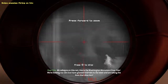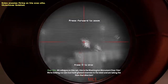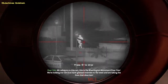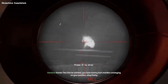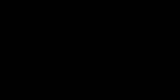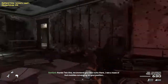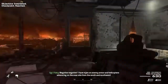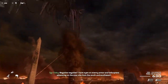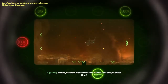All call signs on this net, this is the Washington Monument evac site. We're holding our own but have blast enemies to the west and are taking fire from that. You have enemy foot mobiles converging on your position — stay frosty. Negative, I have eyes on enemy armor and helicopters advancing on the evac site from the south and southwest. Use some of this ordnance to take out the enemy vehicles — move!